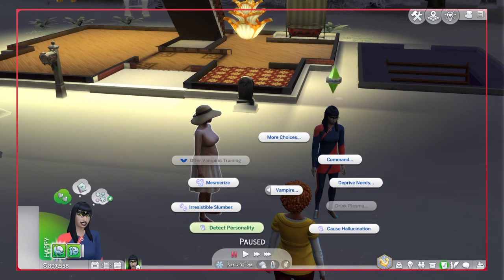The Detect Personality power is really cool because it allows you to instantly figure out all the traits of another Sim — so you can see what you like or don't like about them. For Hallucination, you can make Sims talk to themselves, which is really funny — make your Sim clap at them and laugh.